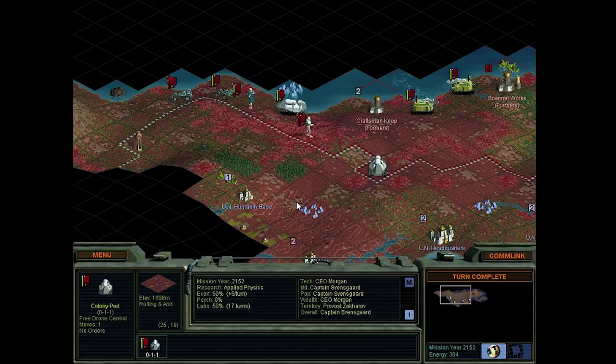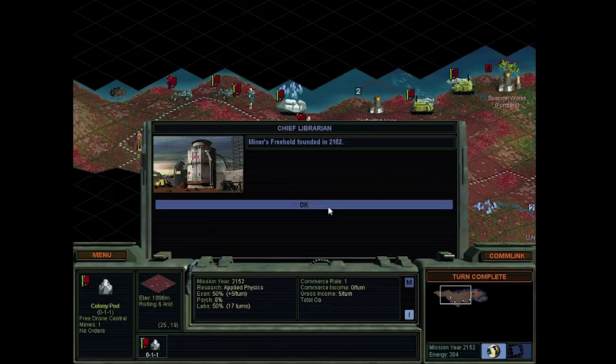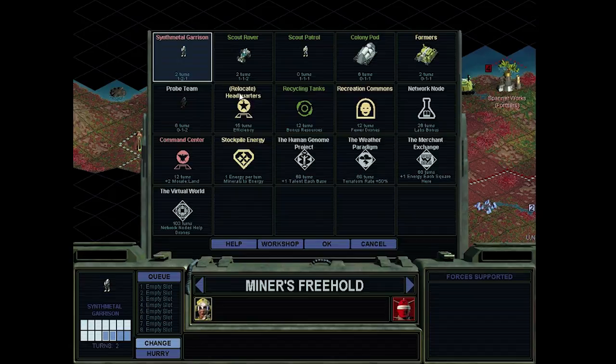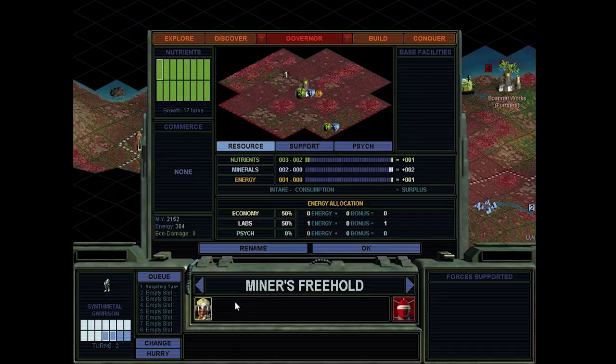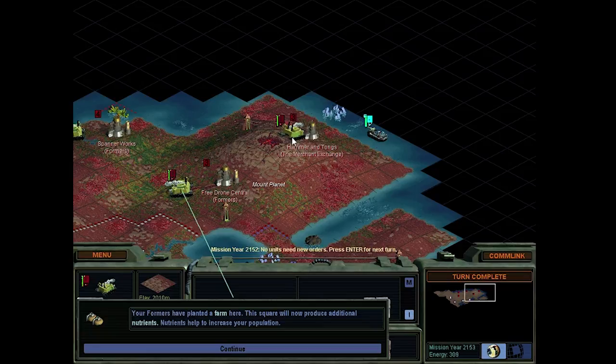These guys need to heal up, and let's actually start a colony right here. We should be able to push the border a little bit - and we did. Nice. So what do we need first? Maybe a garrison. That's fine. And then recycling tanks. And then we'll see - probably farmers. But alright, that will do for now.